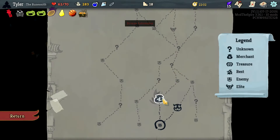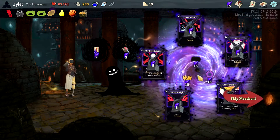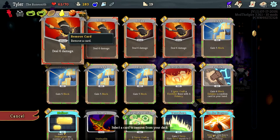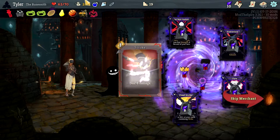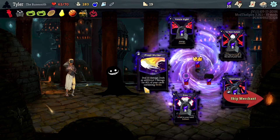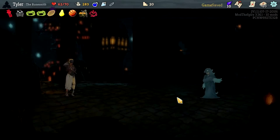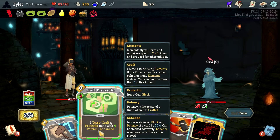Gaining potency — I think that's good. I actually really like Busted Crown here but I'm not gonna do it. And I'm not gonna kill Clumsy from the deck — start of combat, enhance all cards in your hand. That's insane! I would like to leave, thank you. Enhancing all the cards in your hand is crazy.